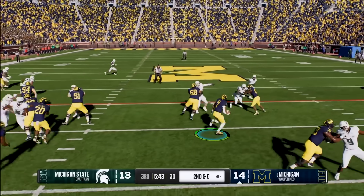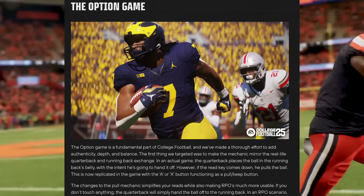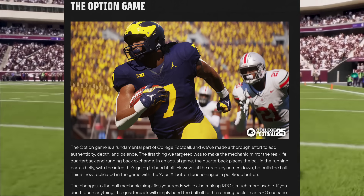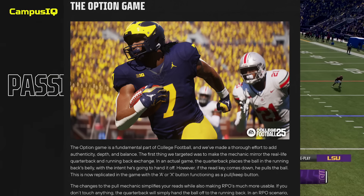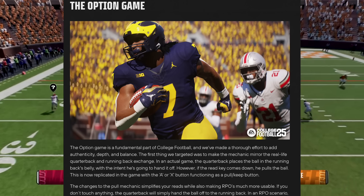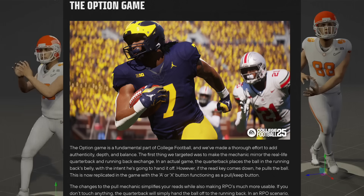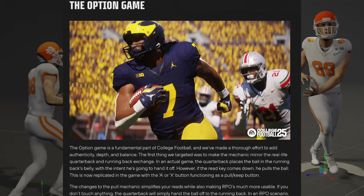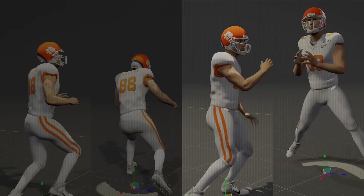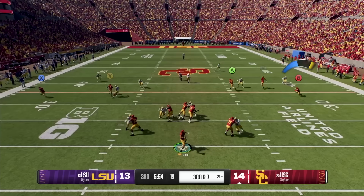Moving on, they're talking about the option game. The mechanics now mimic real-life quarterback and running back exchanges on option plays. In NCAA 14, if you didn't touch the button at all, your quarterback would pull the ball; you had to hold down the button to hand it to the running back. That is completely flip-flopped here. Now when you hold down the button, the quarterback pulls the ball, and if you don't touch anything, it hands off to the running back.